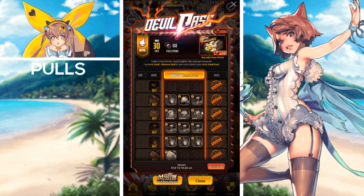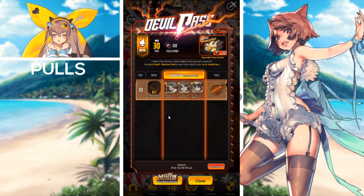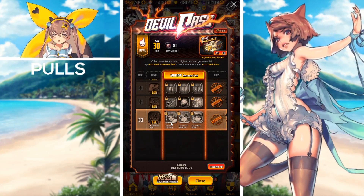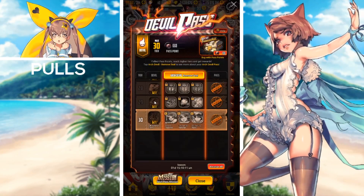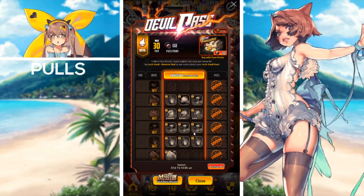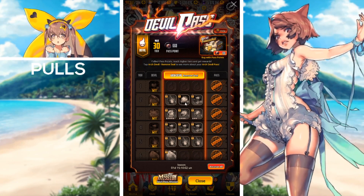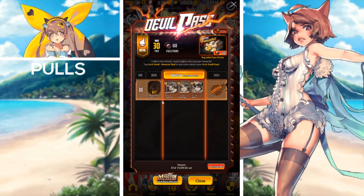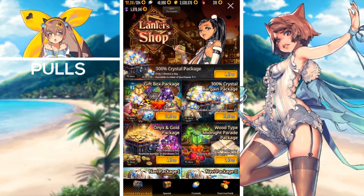The next event ending with the upcoming maintenance will be the Devil Pass — one day and 15 hours remaining. All you have to do is complete the free side if you're not purchasing the Arc Devil Pass seal, and you will receive a five-star summoning ticket as well as the five-star soul card ticket. All you have to do is complete your dailies and you will receive Devil Pass points, ranking up your Devil Pass tiers up until tier 30.